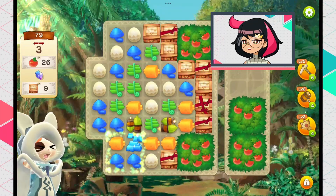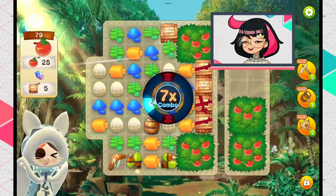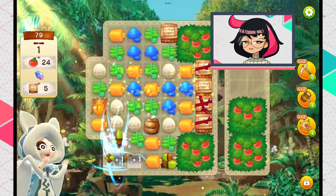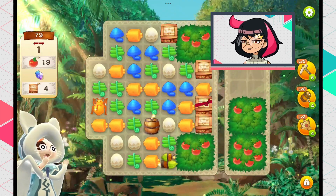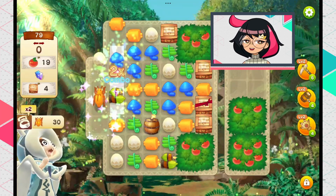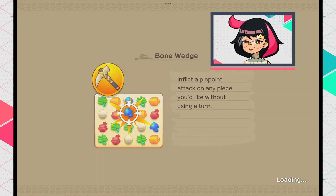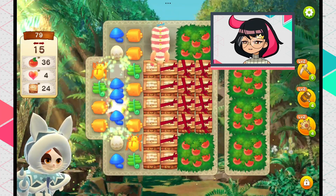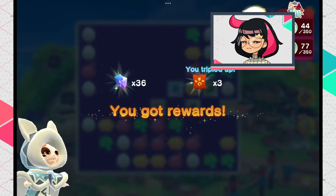I understand why people play it though — it's really a dopamine factory. You see all these flashing lights and cool sounds, and your little Palico panics in the corner whenever you only have three tries left, making you feel 'oh no, he's panicking, I'm gonna lose.' Then you get cute stuff whenever you win. I get why people might pay for it, but I'd say don't.